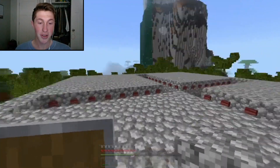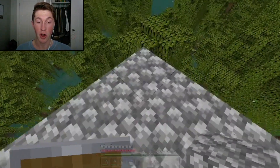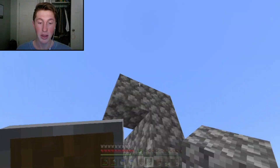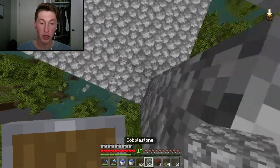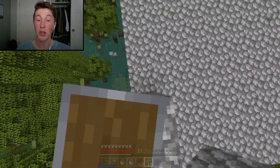Once you have it looking like this, you'll want to add some walls. Go up one, two, three blocks and then one more block — this block will be the roof. Then break these two blocks and boom. Now go along the whole thing and make three-block tall walls.